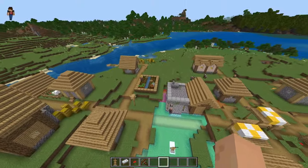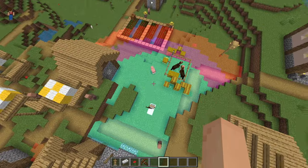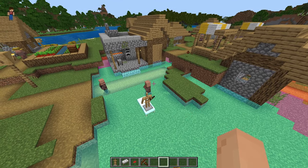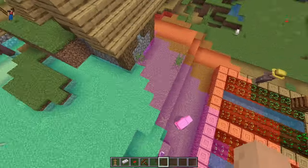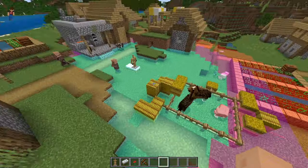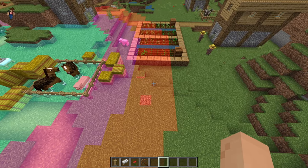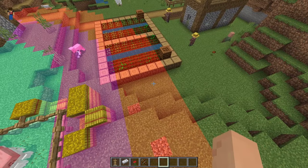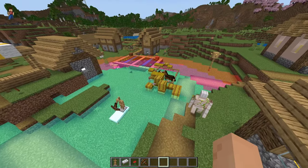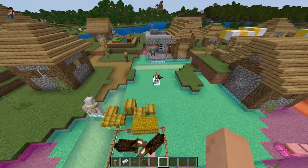The next thing to show is the crossbow, which relates to raids. It shows different detection colors. The blue-green area is for vindicators — if there's a villager in this area, those axe-wielding enemies will immediately start targeting them. The purple/pink area is for pillagers and ravagers, giving them a bigger detection radius. The orange/red area is for evokers, as they have the maximum detection distance for finding a villager. This is great for designing a raid farm or protecting your village.